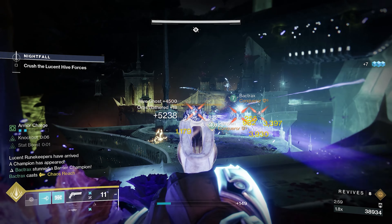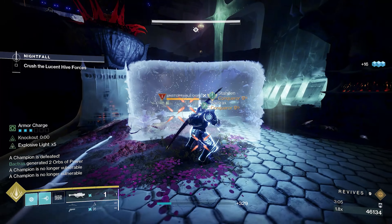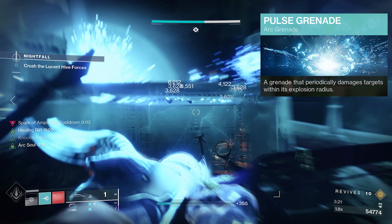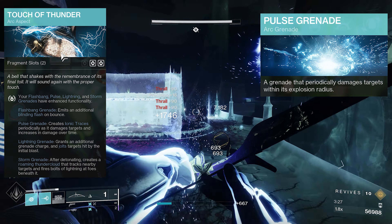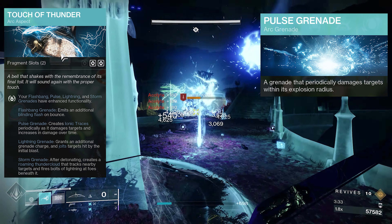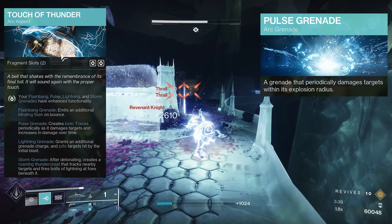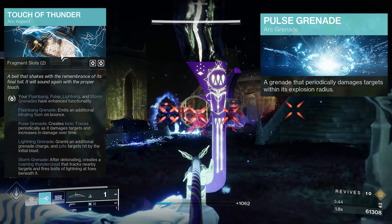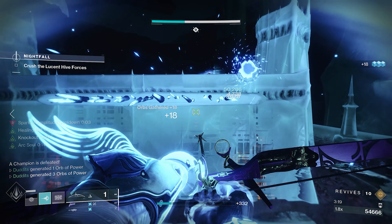Pulse Grenades on Titans are absolutely fantastic — they cause so much damage. Just having the ability to get instant grenades without Heart of Inmost Light is crazy. Pulse Grenade periodically damages targets within an explosion radius, which is absolutely nuts, especially if you pair it with Touch of Thunder. On top of everything else, the Innovation getting your orbs back for grenade recharge rate, it actually creates Ionic Traces periodically and damages targets over time. So you're going to get loads and loads of Ionic Traces coming back to you, which will also recharge your Barricade, your Melee, and your Grenade.